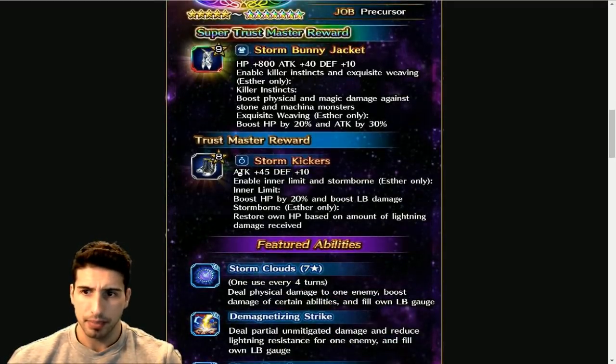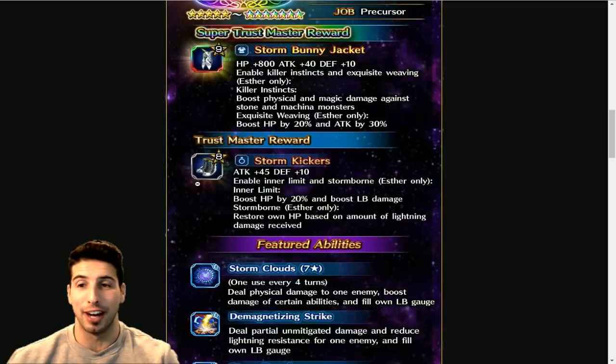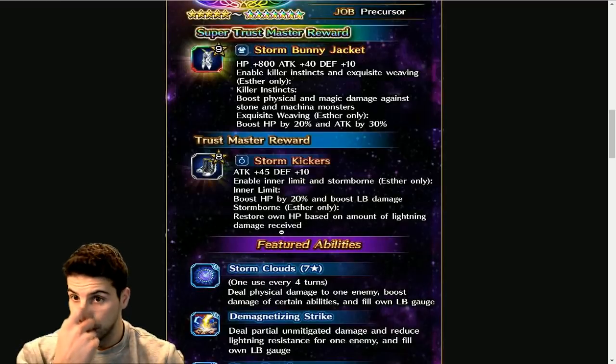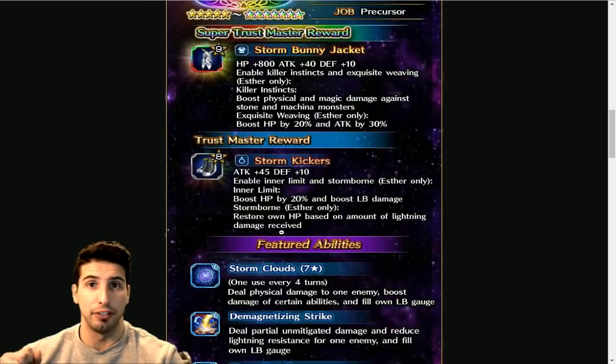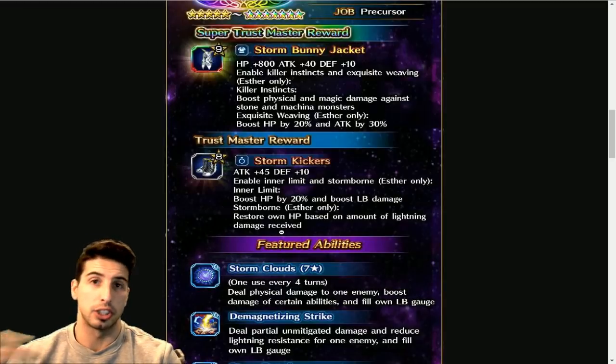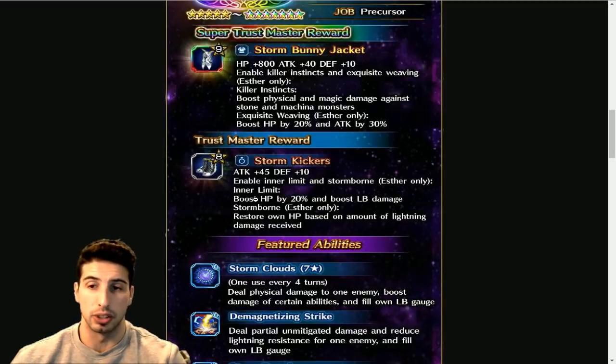Her Trust Master is the Storm Kickers — I love those boots. It's an accessory with Attack +45, Defense +10, enabling Inner Limit and Storm Born, Esther only. Inner Limit boosts HP by 20% and boosts LB damage. Storm Born — Esther only — restores own HP based on the amount of lightning damage received. So if you're fighting a boss that does lightning damage, the more lightning she gets hit with, the more HP she recovers. Really cool.